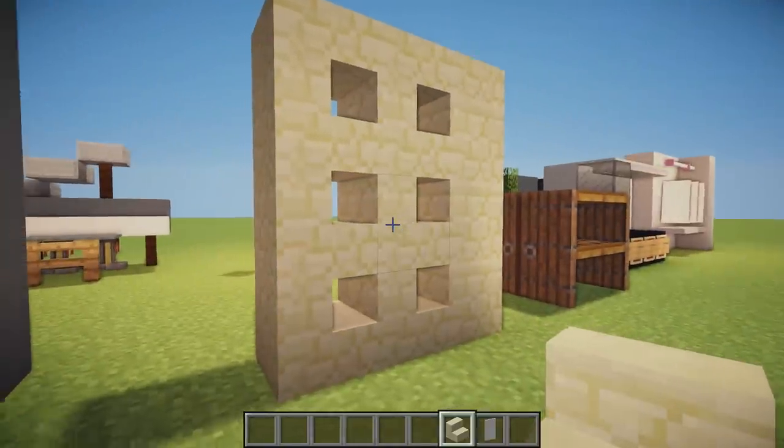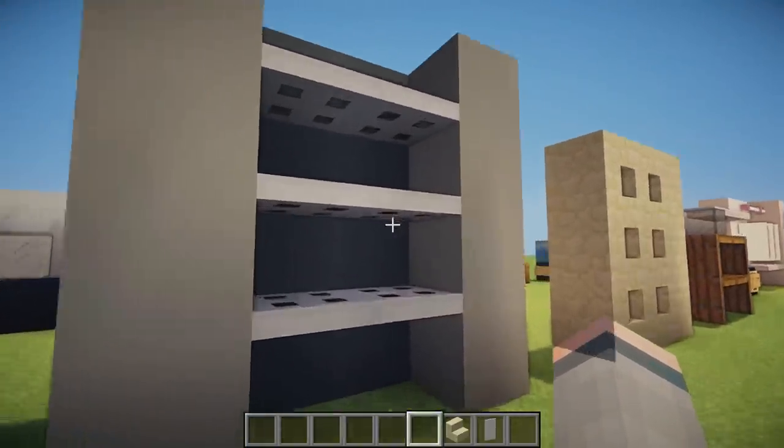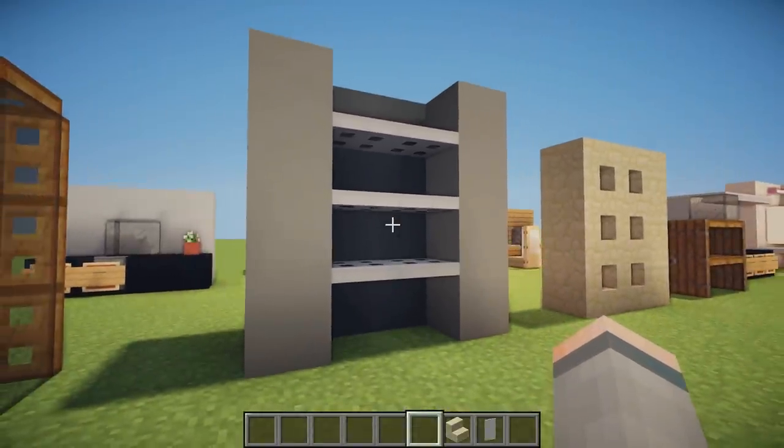We then have a super simple modern shelving unit using clay either side with iron trapdoors going along — this would definitely look good in a modern house.